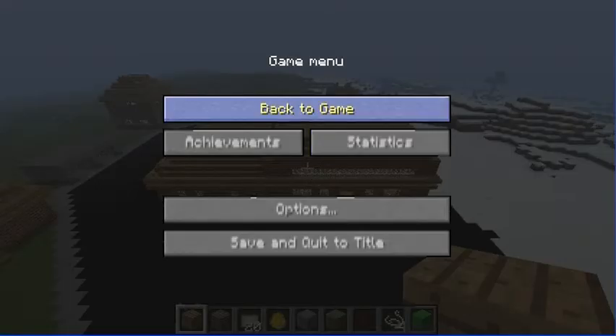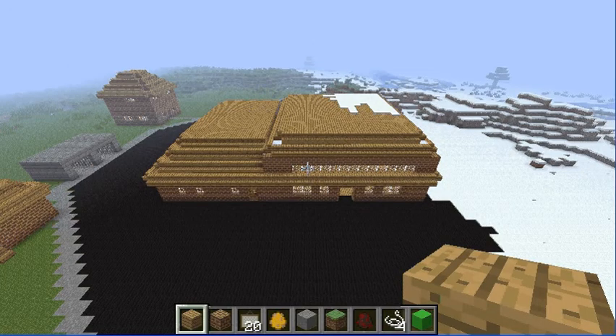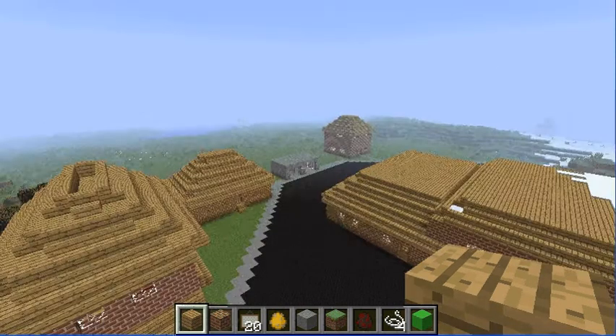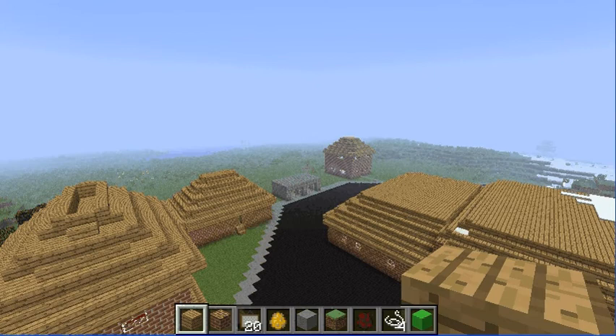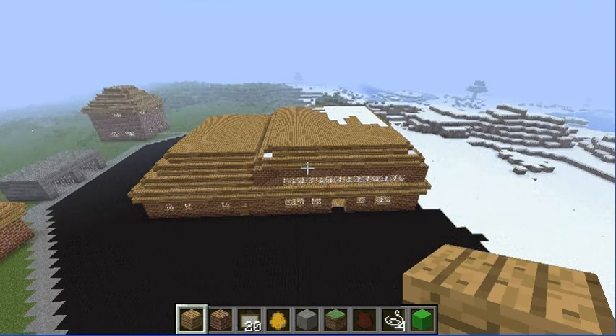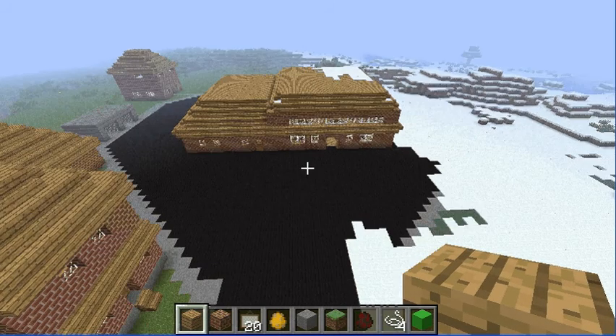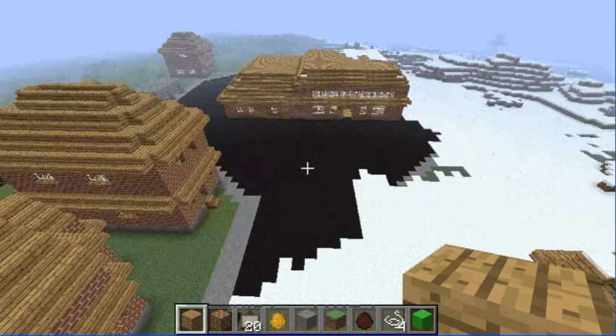Just looking right here, you can see this is the center of town where the courthouse and the jail is, along with the post office and Mr. Underwood's house. Post office, jail, Mr. Underwood's court. And then, backing up here, you see as you back up you can see the other houses come into the picture.